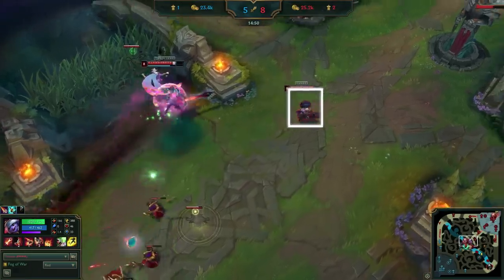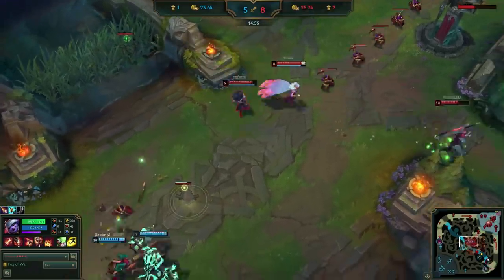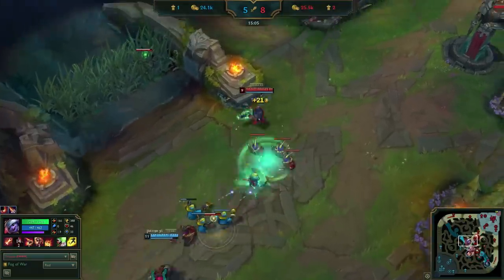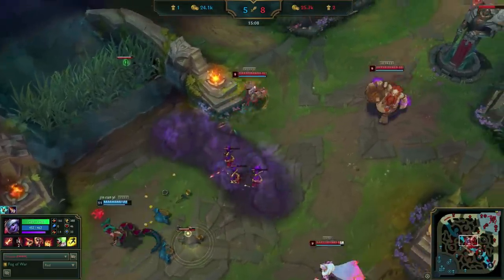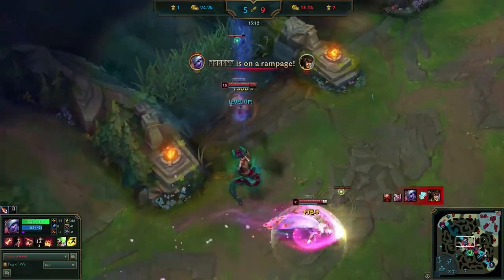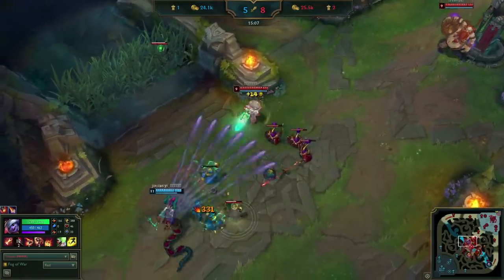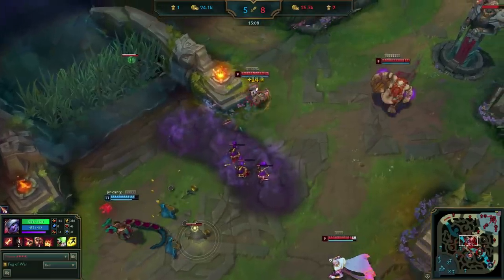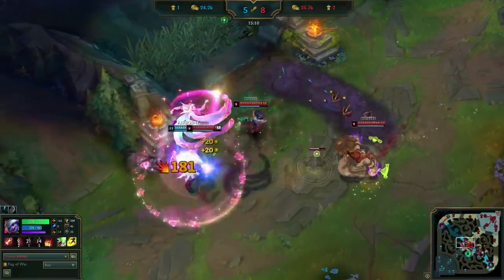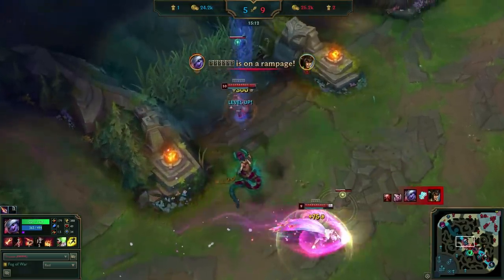As Uzi clears the next minion wave, he continues to hold his defensive position. Cassio starts to feel safe and walks up in response, and gets punished by Uzi's team. Despite Cassio derping here, it's worth noting Uzi played the gank well by continuing to play defensively until the engage began. Too often, players will ruin a gank by walking up too early and giving it away, instead of drawing them in and allowing the engage to lead.